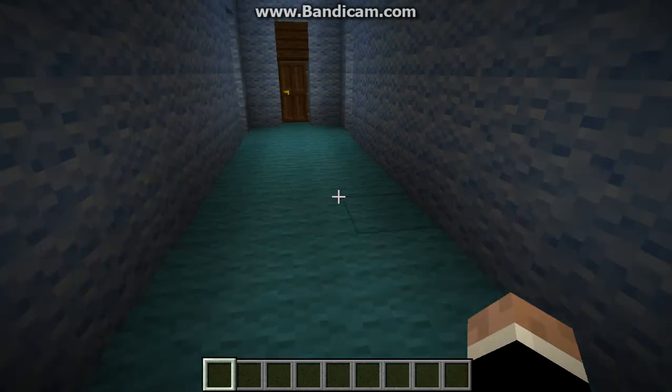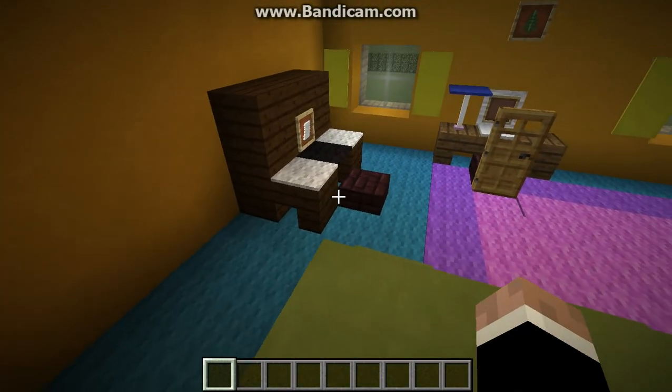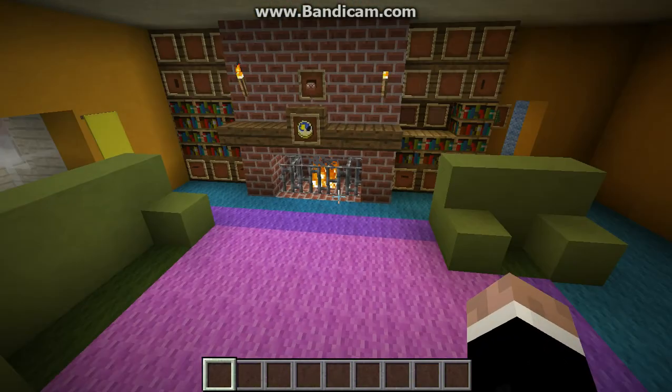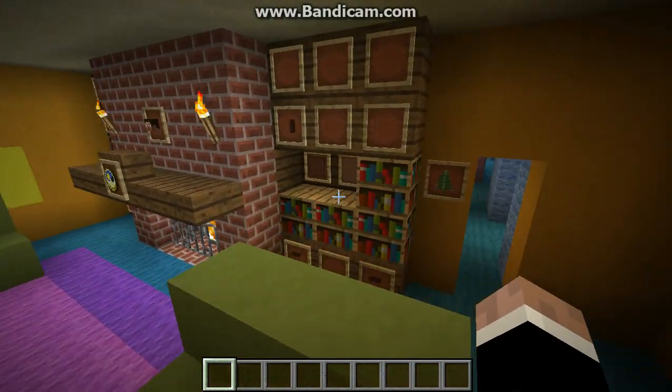And if we come through to the piano room — I'll get to that — we've got the piano, a desk, some chairs, and a nice fireplace there, with some books on the shelves.